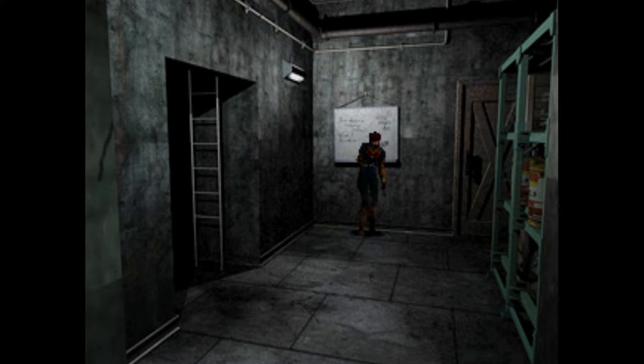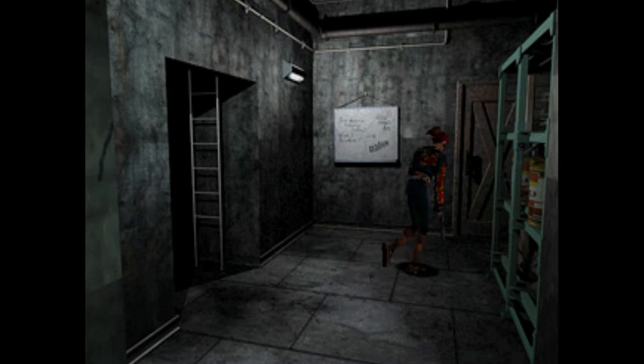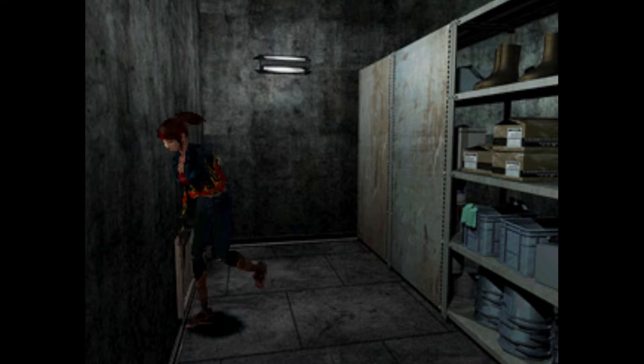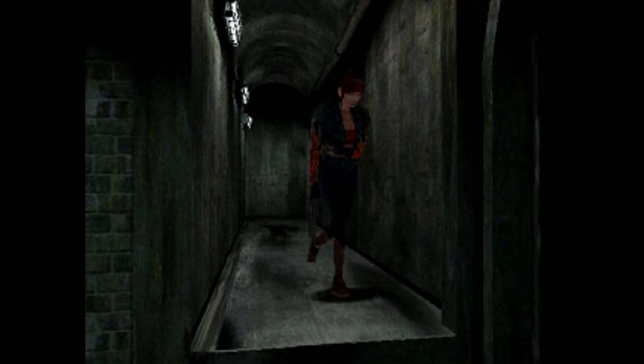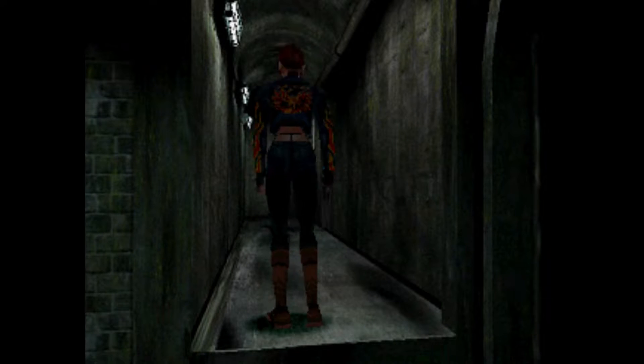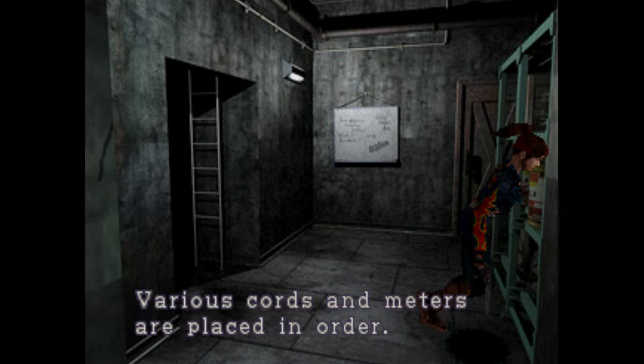Looks like we're in a storage area. There's some bolts — let's grab those. There actually is a zombie in here but we don't need to interact with him at all. Let's take the grenade rounds. There's a place where Sherry can pop out — we can completely skip this door. There's really no reason to go in this room other than to guess this is where Sherry fell into. She probably snuck through that side area with the zombie.